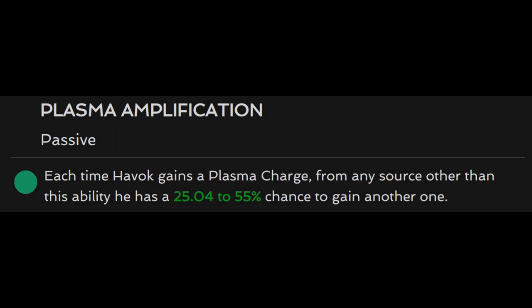One last thing to watch out for is Havok's signature ability. This is very simple, giving him a chance ranging from 25% to 55% to gain a second charge when he gains one from any source. This means you can still detonate when you're at 9 buildups and he gets lucky, so be careful there.